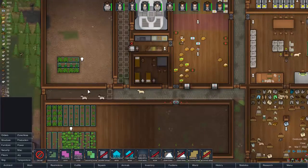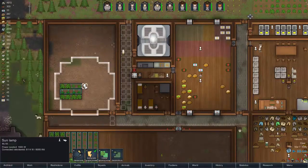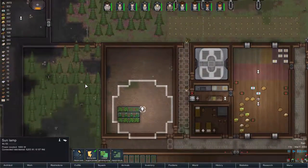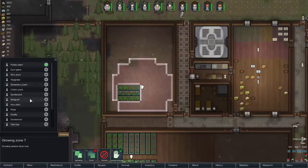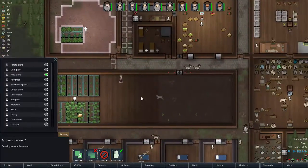Food is getting a bit low so I might have to create a growing zone. Because it's standing on the ground, I can actually create a growing zone here. What can we grow here? Everything — that's cool, very handy. So I might do that here and grow an indoor corn area.